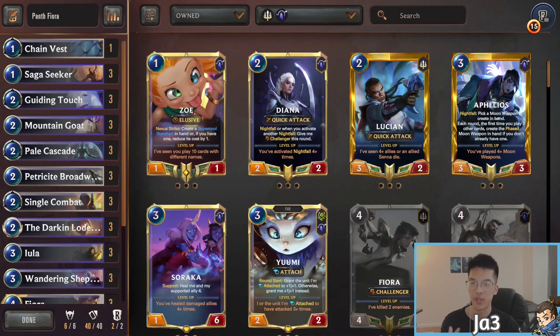Hey guys, Jay Sensational here, welcome back to the channel. Today we're picking off where we left off yesterday on the seven decks to play, featuring Pantheon Fiora — probably the highest play rate, as well as one of the more decent decks into a variety of decks across the meta. This deck really beats Swain, it beats SI control decks, and it has decent game into Nami or Ionia, whether that be Nami or even Akshan Lee Sin.